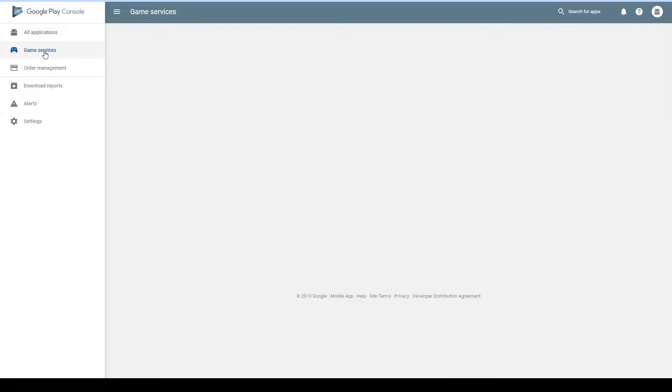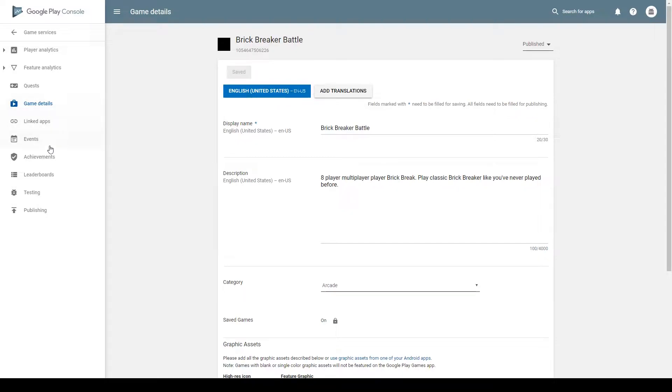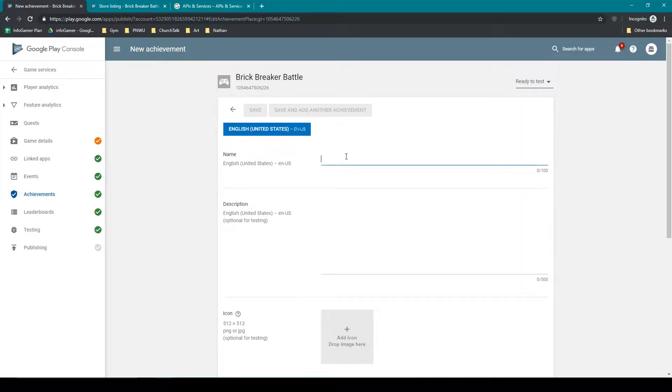We then want to go to game services and select our game, and on the left-hand column we're going to select achievements. Here you can see there's a button that says add achievement, so I'm going to click on that. We then need to fill out all the information for each achievement we want to create, and for this first achievement I'm going to give it the name '1 million points'.